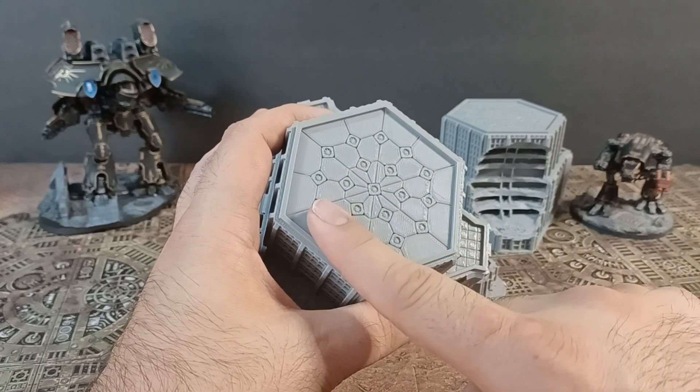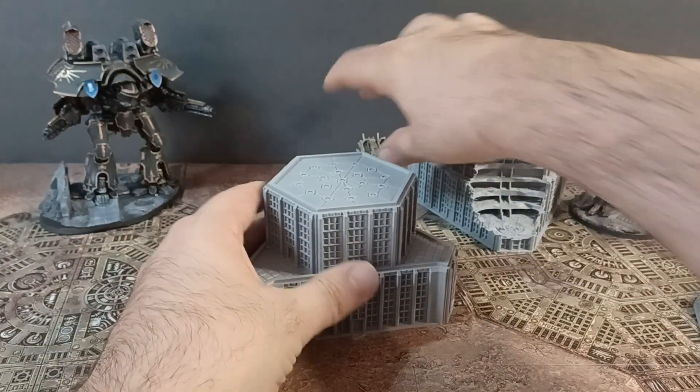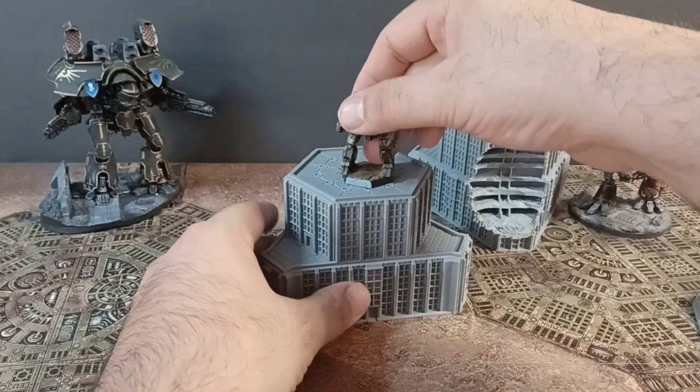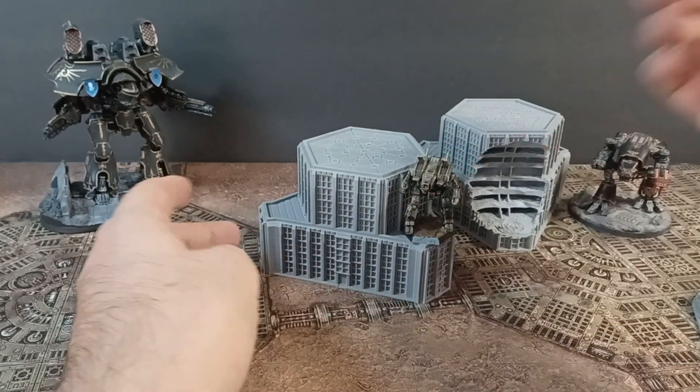I'm doing very recessed details on the top here so it's nice and flat. So when miniatures are on the top you don't have to worry about them being cocked or anything like that — they just sit there nice and flat. It's also big enough to hold miniatures there.